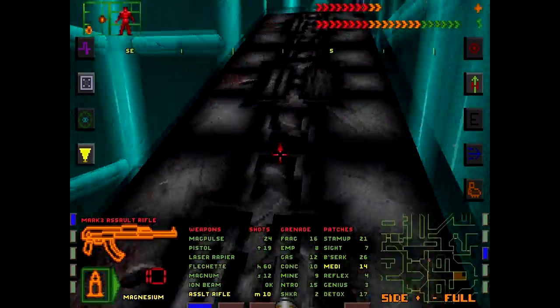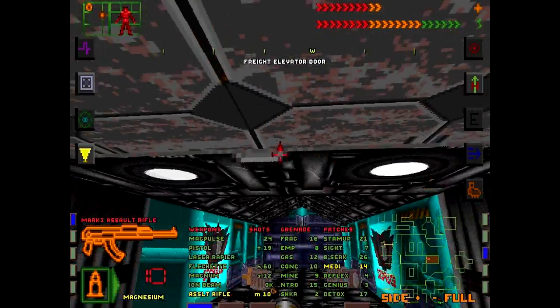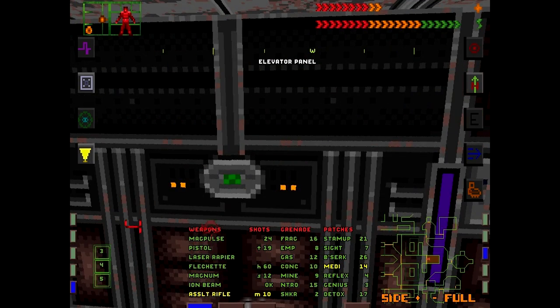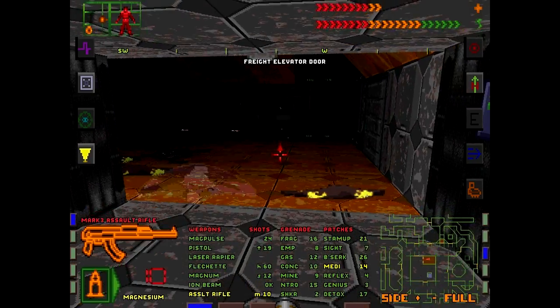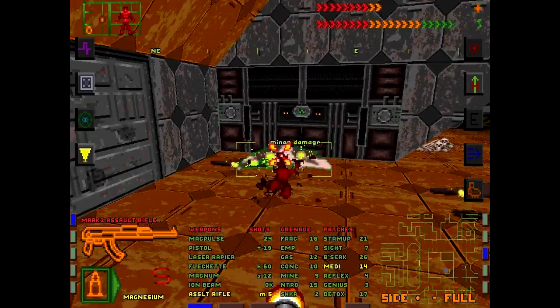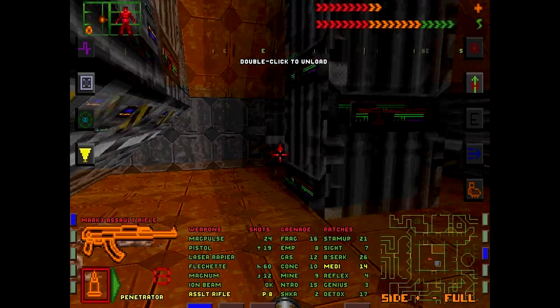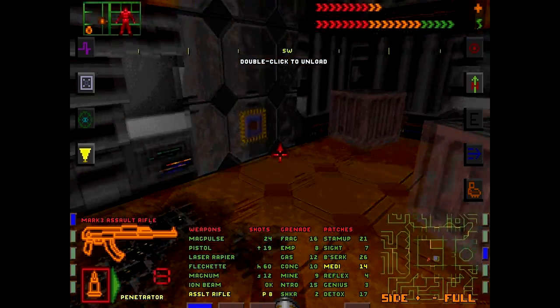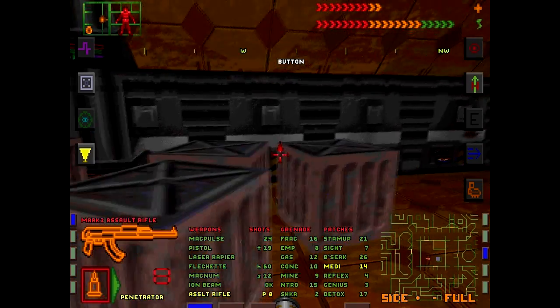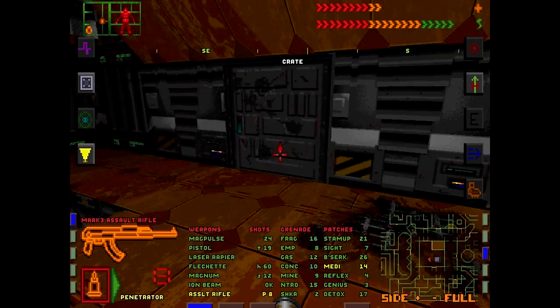Whoa, I thought there was a bat there — really, a bat respawned? There's going to be bugs here, I know it. Magnesium rounds are not good for this. We've got penetrator rounds. What is this? Light switch. Major damage — should have been using that downstairs. Concussion bomb. More concussion bomb. We found a secret.